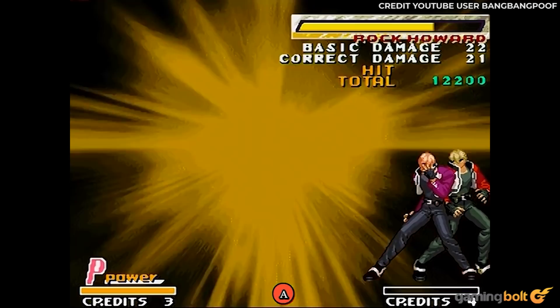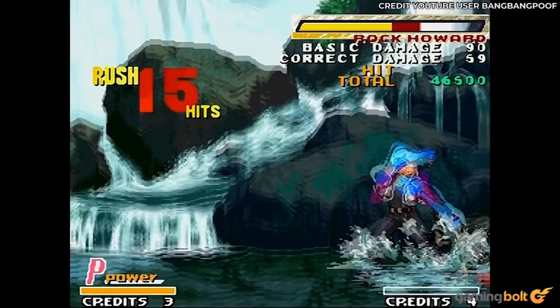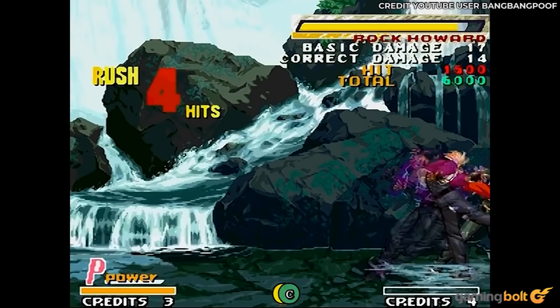After inputting the command to start the super move, you then need to input each individual hit in the combo, which works out to be low punch, low punch, low kick, low kick, strong punch, strong punch, strong kick, strong kick, and finally ending with a back quarter circle plus strong punch. Oh, and make sure you execute this in the corner to deal more damage. On the bright side, at least his version of Raging Storm is easier to pull off than Geese from KOF 96 and KOF 98 Ultimate Match.